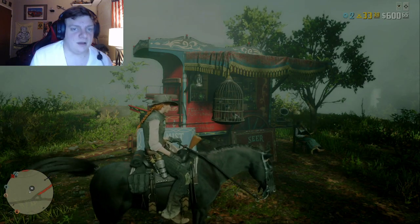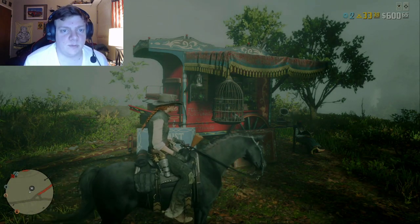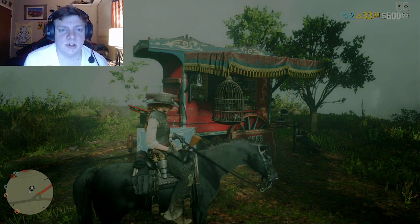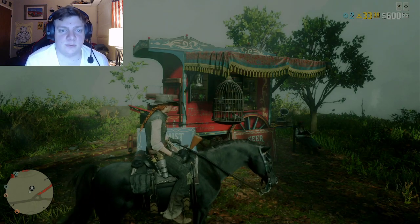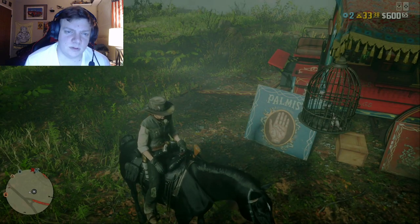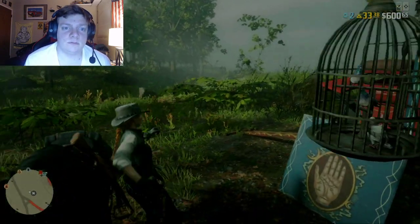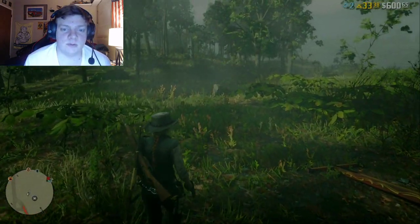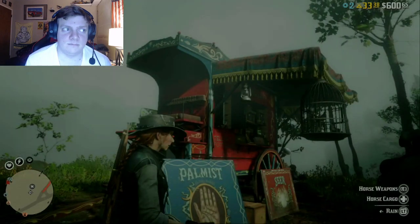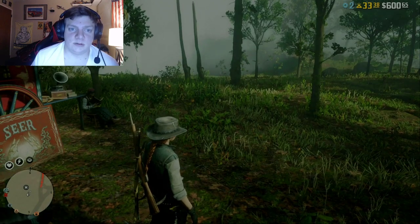Hey there YouTube, this is Minty Josh 19, welcome back to my channel. In today's Red Dead Online video I'm going to be showing you how to get Arthur Morgan's, John Marston's, Javier Escuella's, and Bill Williamson's outfits, along with Dutch van der Linde's — I think I made a video about Dutch's outfit about a year ago but I'm going to include it in this video. As you can see right now I'm currently wearing John Marston's outfit.